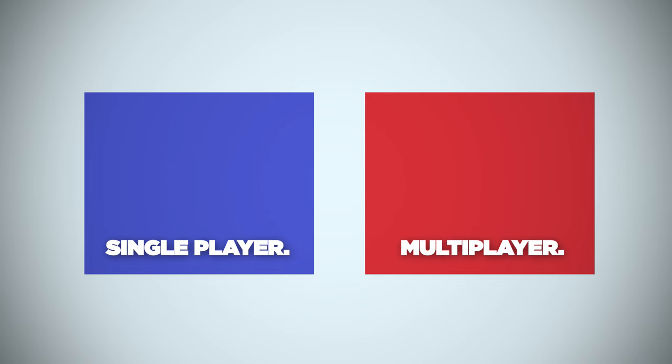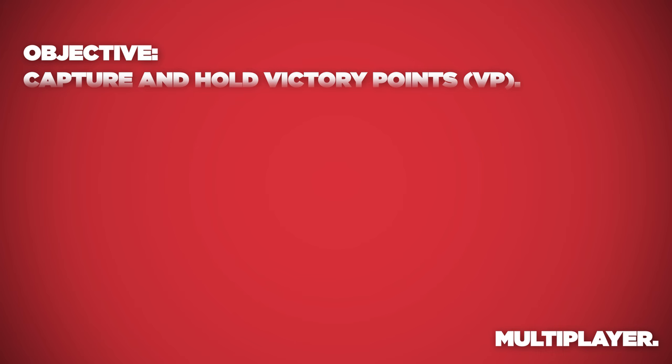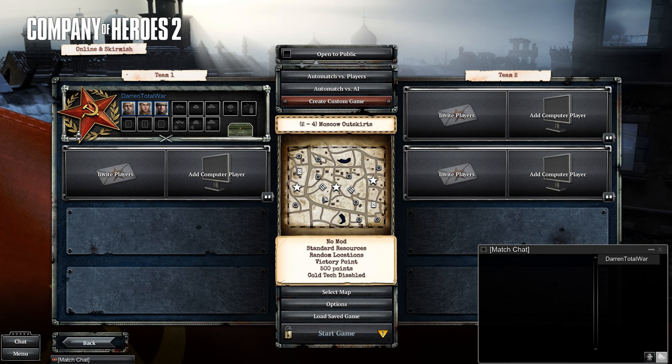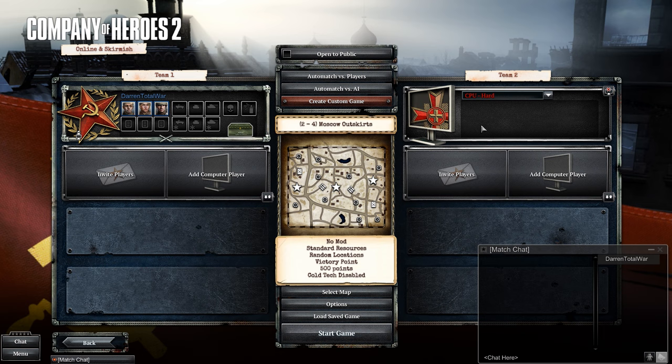There is single player in CoH2, but I'm going to focus on the multiplayer aspect, specifically Victory Point mode. Victory Point mode is simple: there are a number of victory points located on the map, usually three, and each team starts with a number of tickets, usually 500. The flag can be either allied, neutral, or enemy — blue, white, or red. If there are more allied victory points than enemy points, the enemy tickets will deplete, and vice versa. The more points owned, the faster they will deplete for the other team. Once the tickets are depleted to zero, it's game over.